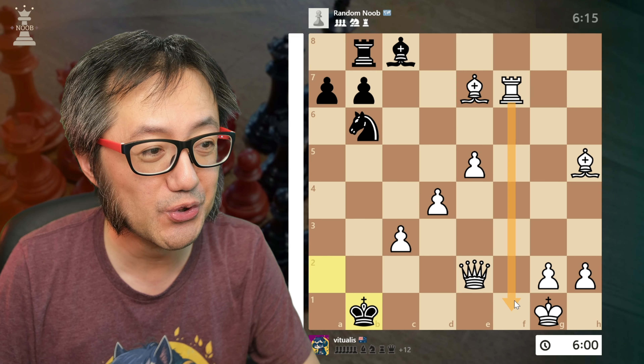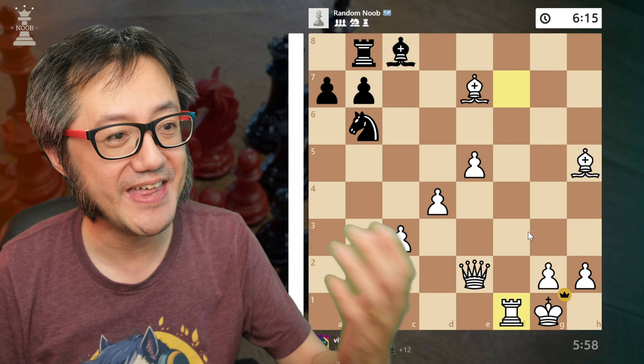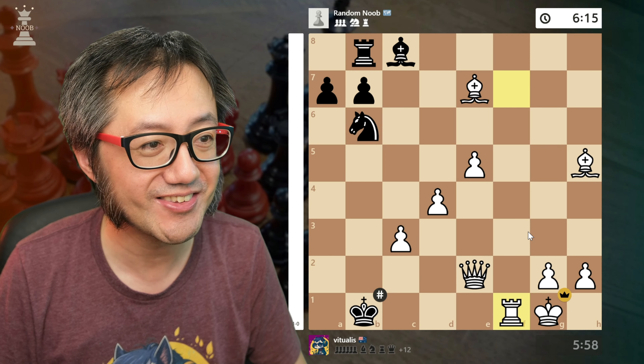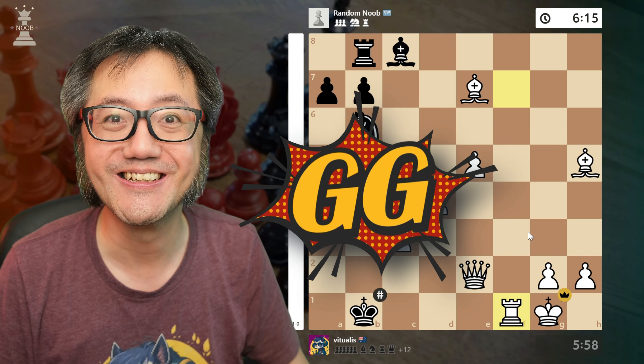Rook to f1 — checkmate. On my back rank. Their king went on a merry chase all the way down to my side. Now is the end. Good game.